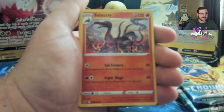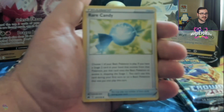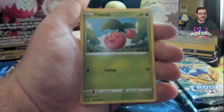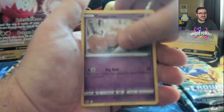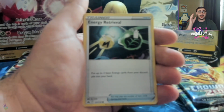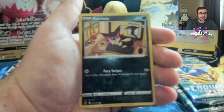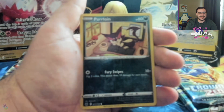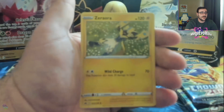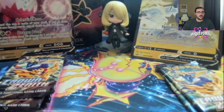Let's see which one we're opening first — I'm going in with the Regielecki. This is our first pack of Crown Zenith, baby! Let's see if we can absolutely pop off. We have the Salazzle, the Rare Candy, Duskclops, Pokéball reprint — very interesting. Young Goose, Cherubi, Exeggcute, Energy Retrieval. Remember, the reverse holo slot can also be character rares, so you always have to be wary about whatever is in that slot.